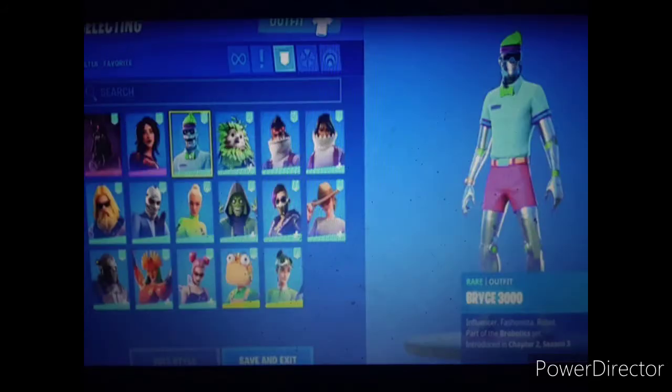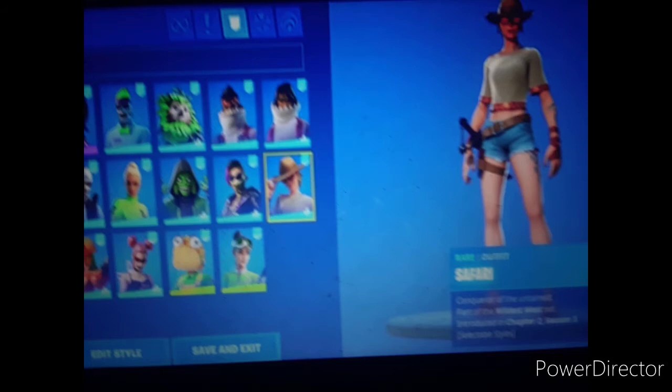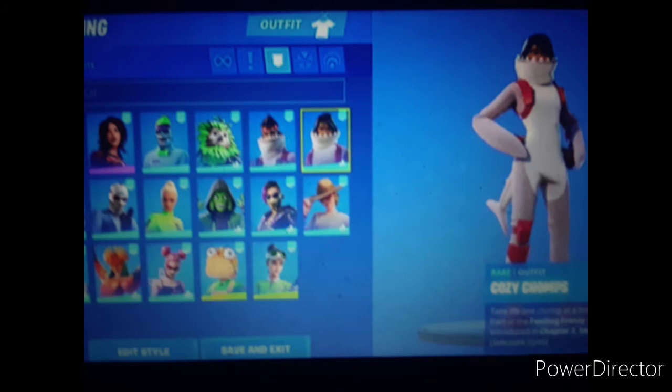I really like the design of Bryce 3000 — it's so unique looking and it was in the I-Call Shotgun loading screen. We have the Safari skin — not too cool, it's okay. Sorry about the quality on some of these pictures. We have Cozy Chomps — pretty sick, I'd probably get this. Next we have Comfy Chomps — another pretty cool skin, it's okay.